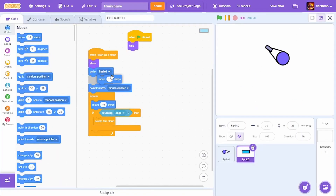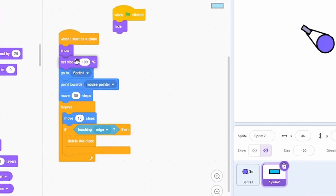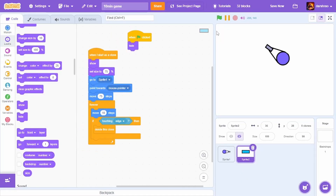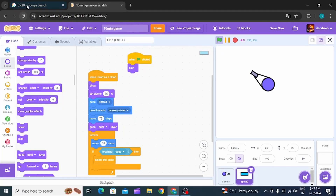It's shooting from his head — I'll put a move 10 steps here, still not right. Something's off — let me put it below this. I'll set the size to 75 and adjust this value a bit.